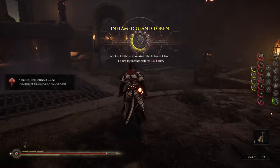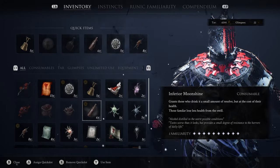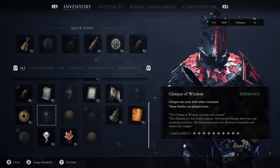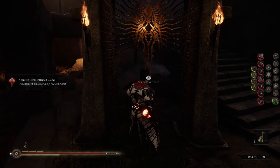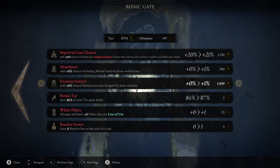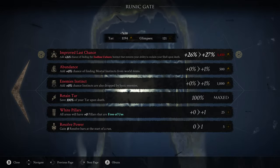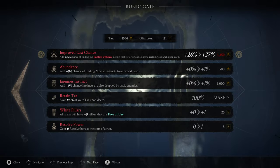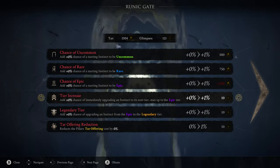Once you do defeat a boss you'll find there is a Runic Gate inside the map, and you can go into your inventory and access all your tar and glimpses while inside the Reverie, then perform more upgrades at the Runic Gate right there. Use everything you've got. After killing Grisha five times and coming straight here, this is the last time we need to upgrade Retain Tar - this takes it to 100%. Improved Last Chance is now at 26%. So when you die you'll keep all of your tar, lose nothing, and be able to upgrade whatever you want as you play. I recommend upgrading Chance of Epic and Legendary Tier as your priorities.